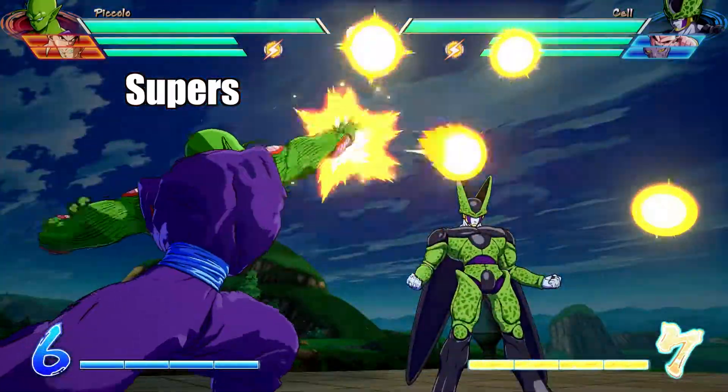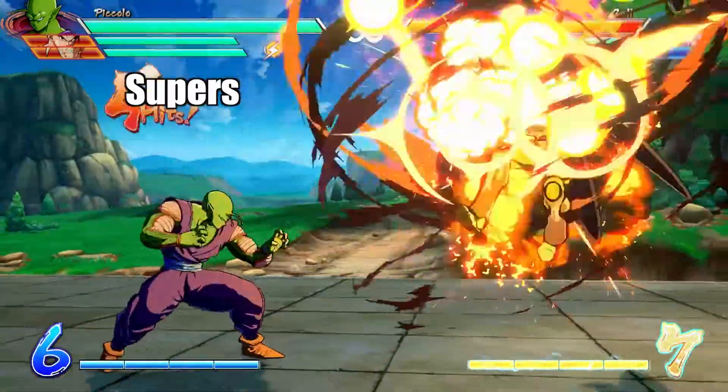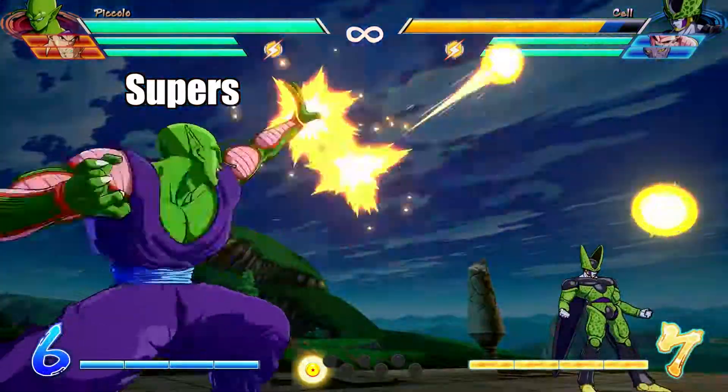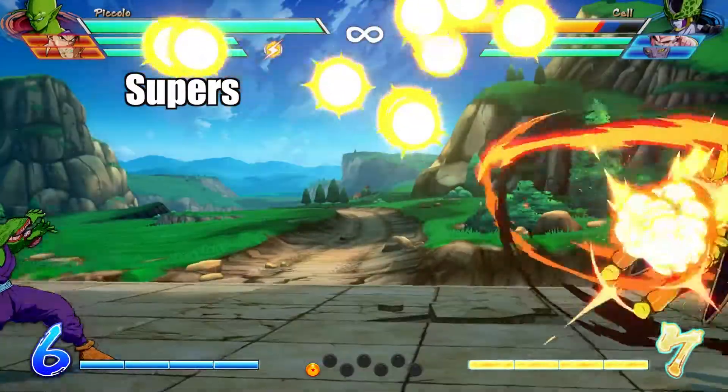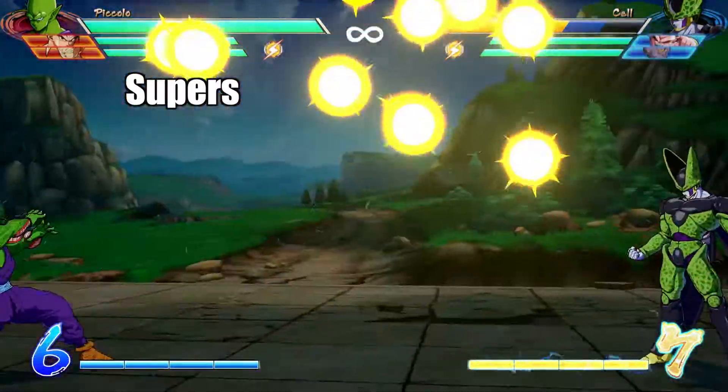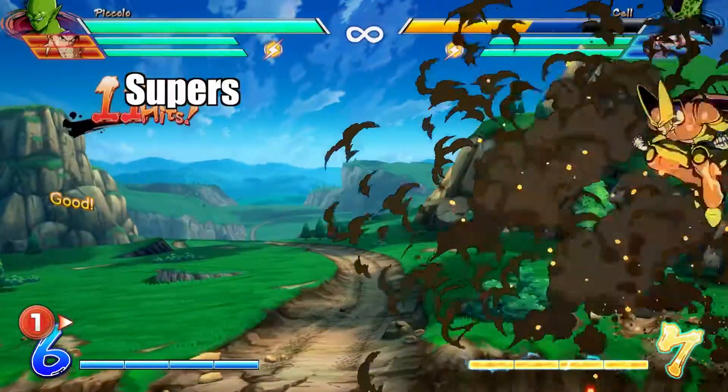His other level 1 super is Hellzone Grenade. This move fires multiple key blasts into the air, which after firing home into your opponent. The only problem with this move is it can be dodged or blocked against very easily, so I would recommend doing this while your opponent is in a stun state.